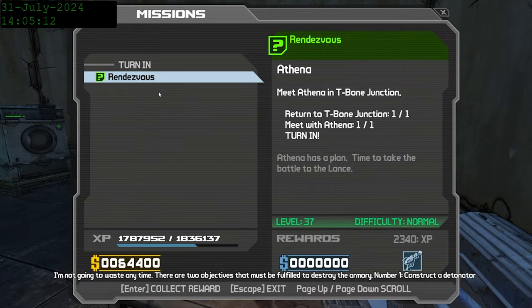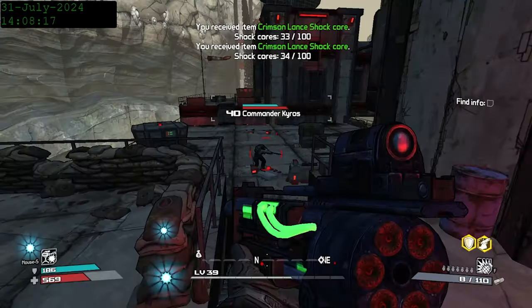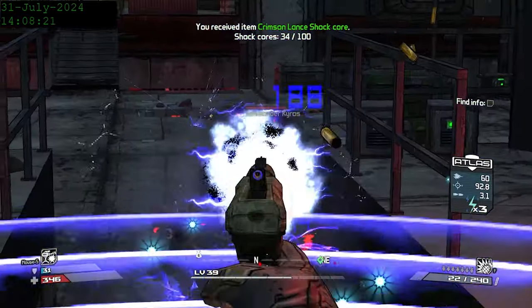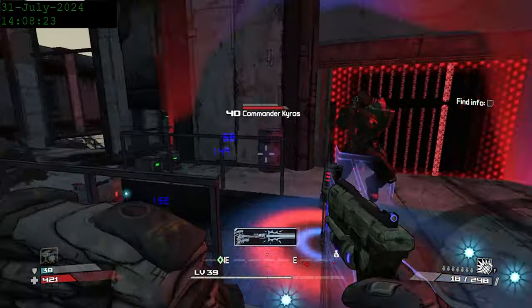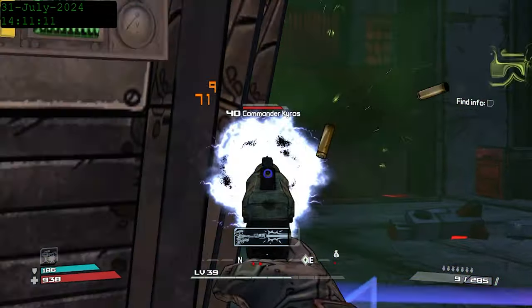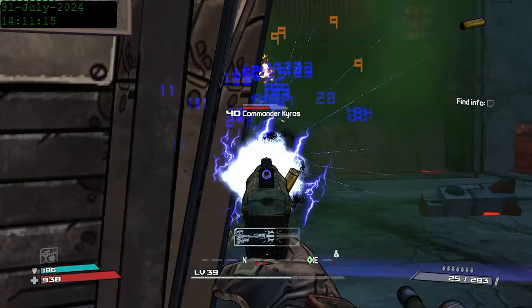Saving and quitting to get back to T-Bone Junction, we meet up with Athena and grab the Codebreaker mission. We also grab the Bitches Payback, a mission for killing the two named enemies Kairos and Typhoon, who drop Kairos's Power and the Typhoon respectively. Both of these enemies have very large health pools, but if you utilize elemental damage properly, they should go down pretty easily.